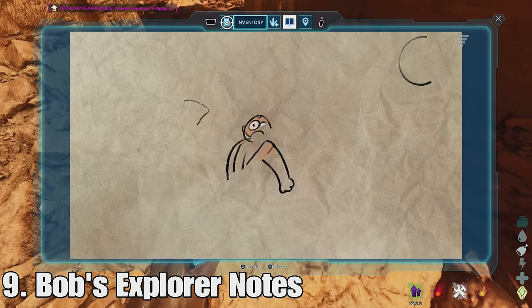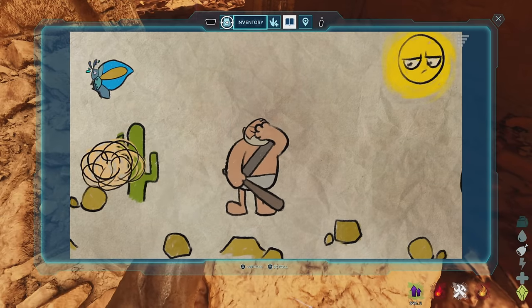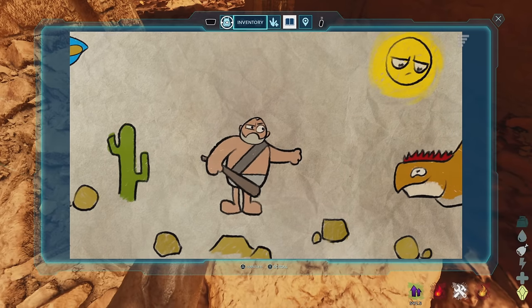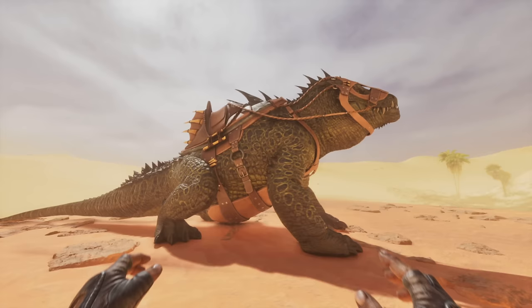At number nine we have Bob's Explorer Notes. You can find these around the map and there'll be a little animation with a voiceover from Bob. If you find all of them you'll get a plus five levels for your character, which allows you to get five extra levels — which is always nice.